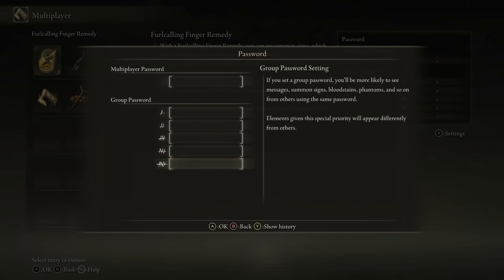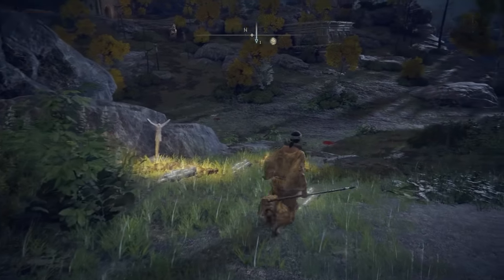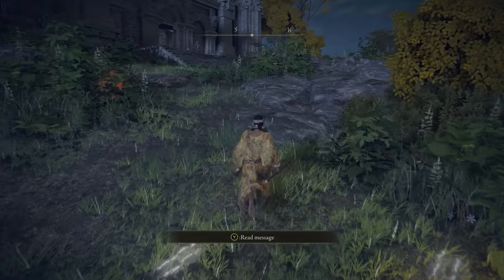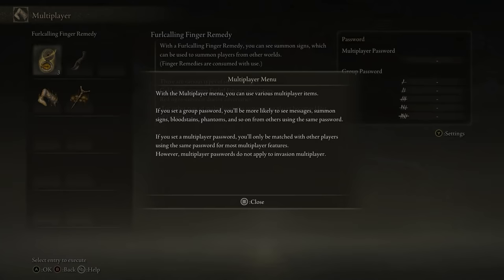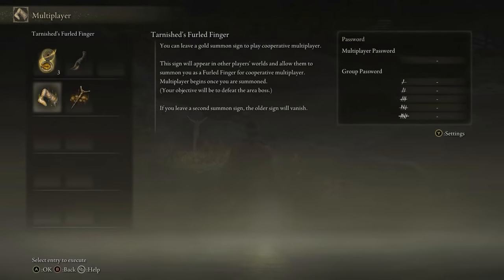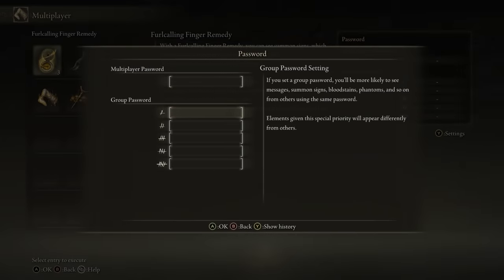The group password is more of a clan-type thing — you can see summon signs with it, but you'll see the white signs and death symbols from those phantoms more often. So if you're playing with your friends, set a group password and you'll see their symbols and them dying more often, which is also more fun. For the multiplayer password, don't use '123' — everyone uses that, so figure out your own password with your friends.